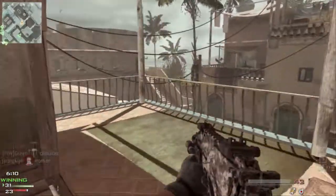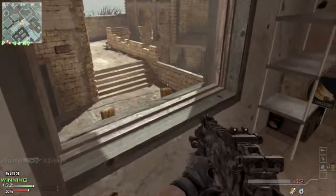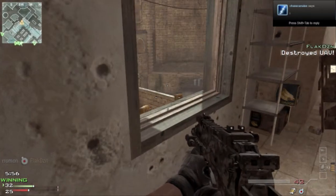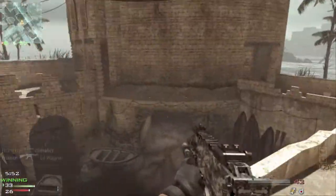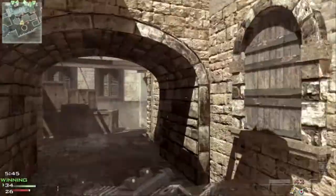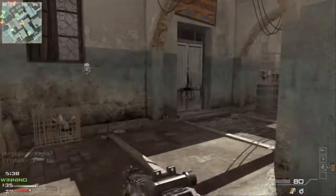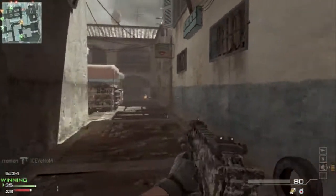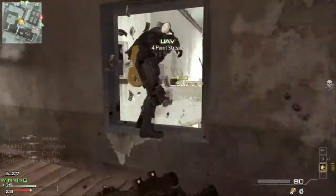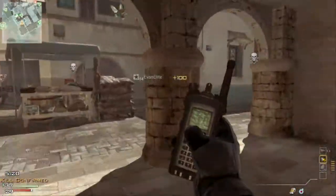A little bit of lag right there, but whatever. Where are we going? Where are some enemies? I hear some footsteps — where are they? I kind of think they're coming up the ladder here, but I guess not. There's one — I miss him entirely, embarrassingly, then get a quick knife coming around the corner. He's upstairs — oh my god, there he is, he's dead. I panic-knifed that guy. I probably should have shot him, then gone prone and quick-knifed the other guy.